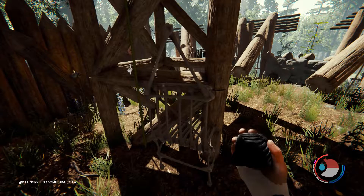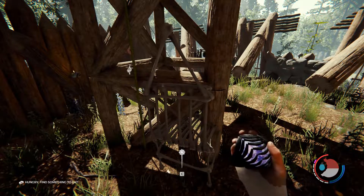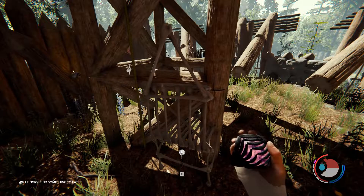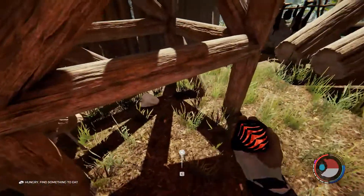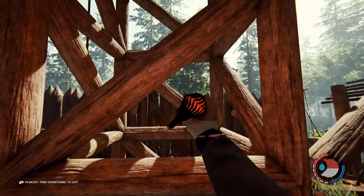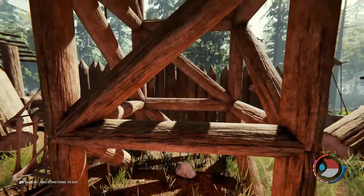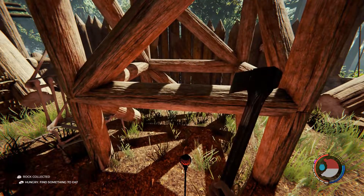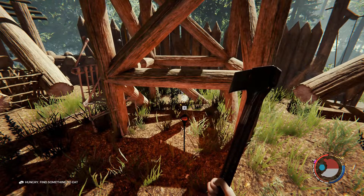Now here is the artifact. I'm flicking it onto red, which will attract mutants and cannibals hopefully. I'll place it down at the base of this platform and sit and wait — play the waiting game, as I say.